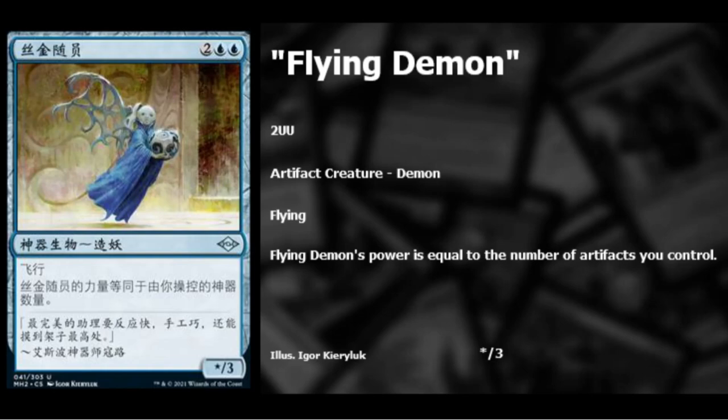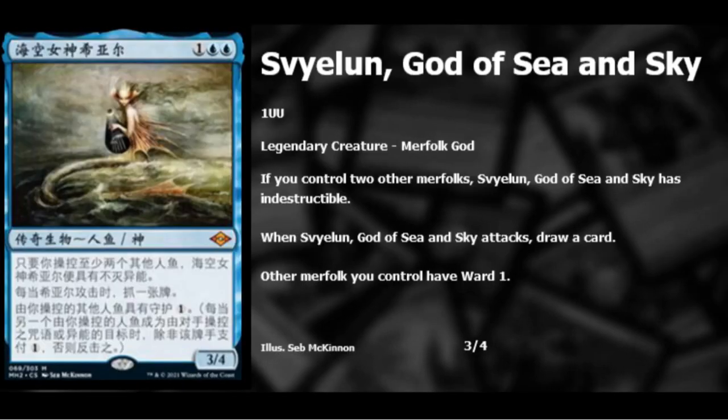First up we have a Flying Demon — two blue two colorless — it's an artifact creature demon, not just an artifact. It flies and its power equals the number of artifacts you control, so it starts off as a 1/3 and goes up from there. Probably not a Modern staple, but great in draft especially with the heavy artifact theme in this set.